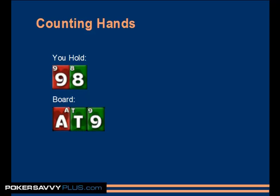Say you hold nine of hearts, eight of clubs, and the board is ace of hearts, ten of clubs, nine of clubs. I'm sure you guys understand intuitively that it's very, very hard for your opponent — regardless of what his preflop range is, how he got here — to have nines on this board. Because there are two nines missing, nines becomes a very rare hand. Whereas a hand like queen-jack is really easy to make here. There are lots of ways to make queen-jack.